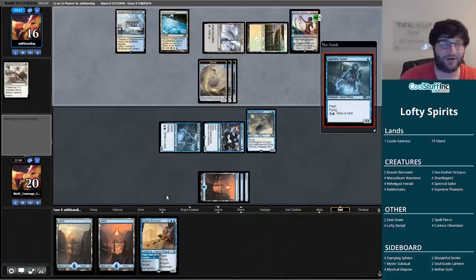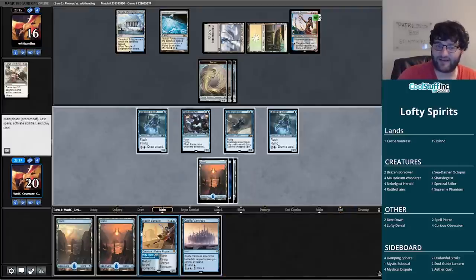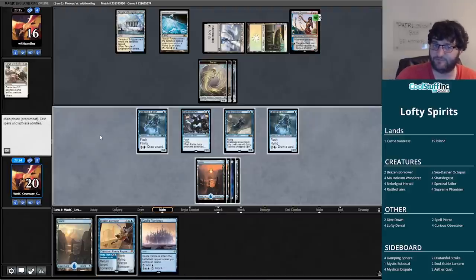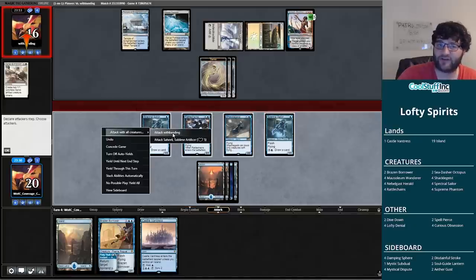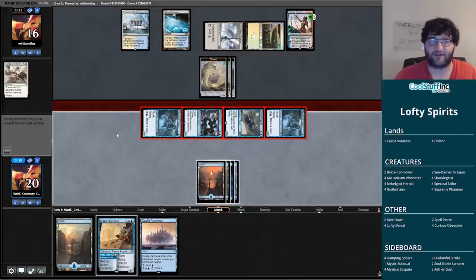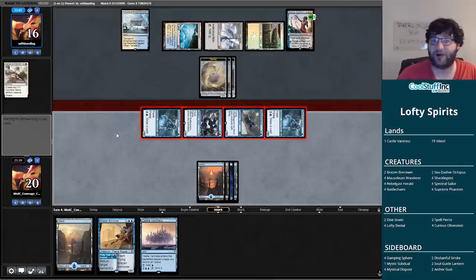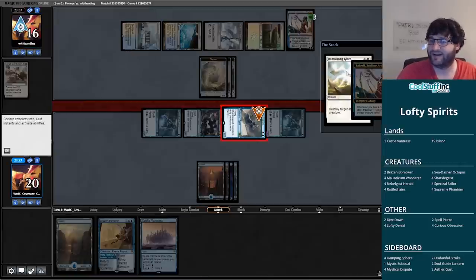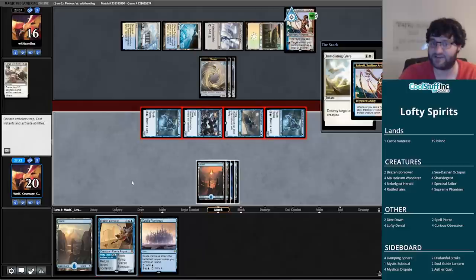There are a lot of creatures we're putting into play, a lot of flyers. I'd love to draw a Supreme Phantom. Castle Vantress also not the worst. We're certainly going to ignore Saheeli now — let's get in there. There's got to be some kind of combo my opponent's playing involving artifacts. Immolating Glare takes out Shackle Geist — sure, Shackle Geist's down. Rattlechains might have been the one they wanted to hit.